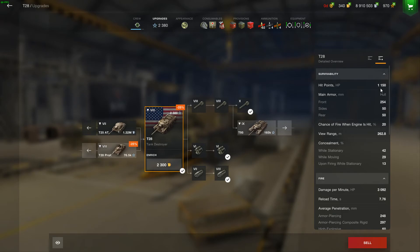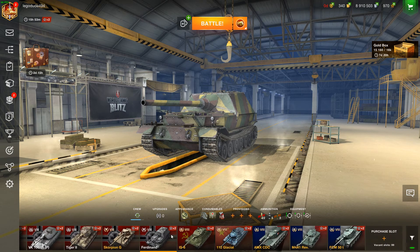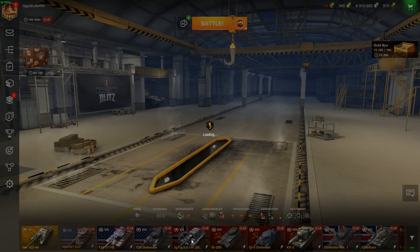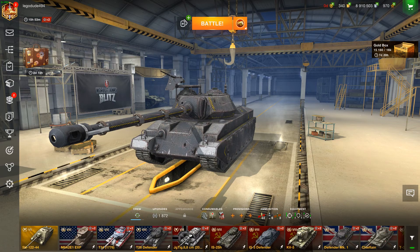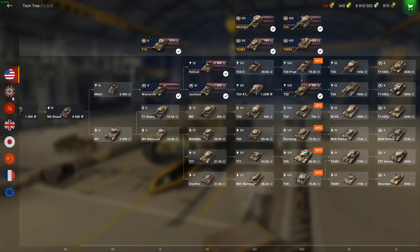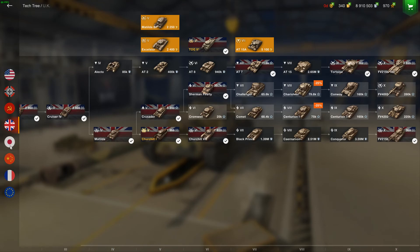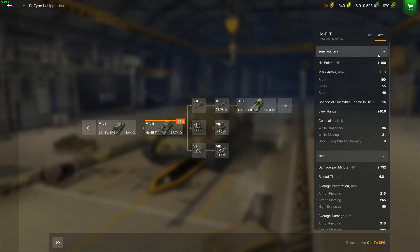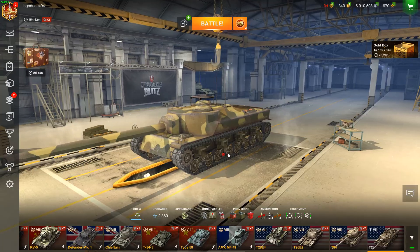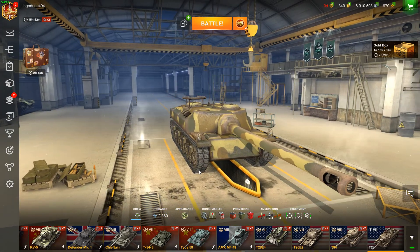It's got 1150 HP, which in comparison to some of the other tank destroyers — the Ferdinand's got 1200, the Jagdtiger 88 has got 1400, the Defender has got 1450, the British AT has got 1450 again, and the Hori Ti has got 1100. So the T28 has one of the least amounts of HP out of all the Tier VIII tank destroyers, which is concerning because it is a super heavy tank destroyer. It is slow and unmanoeuvrable in comparison to something like the AT-15A.